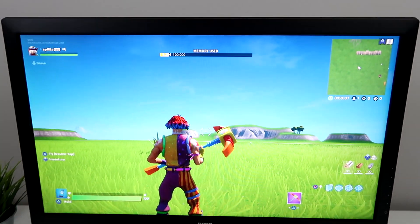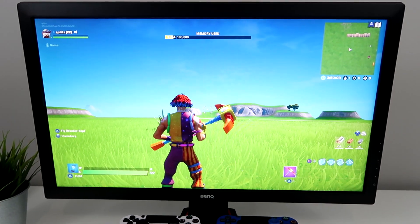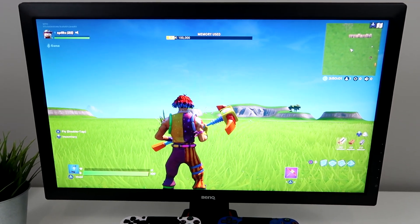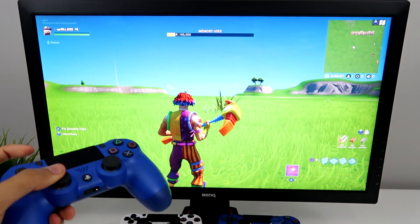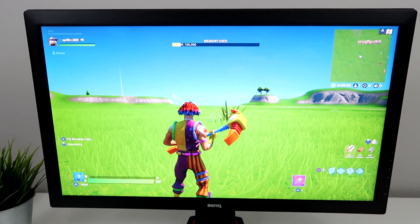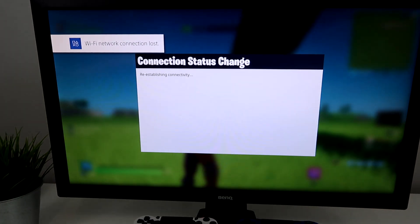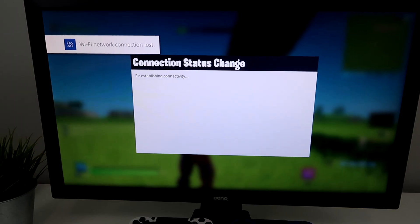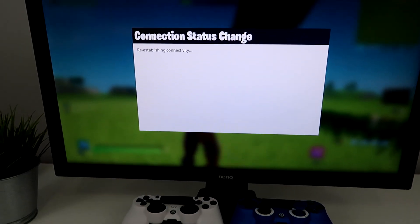Now I just want to show you what happens when we disconnect. It's disconnected — I can't move with my controller, nothing's happening. Connection loss. Alright, so that's how you connect your iPhone's hotspot to your PS4. If this helps you out, make sure you give a like and subscribe.